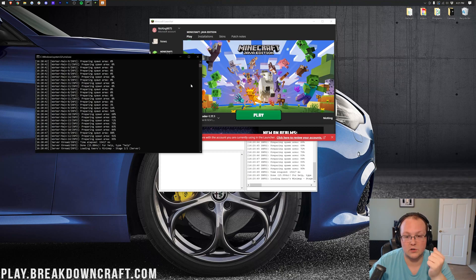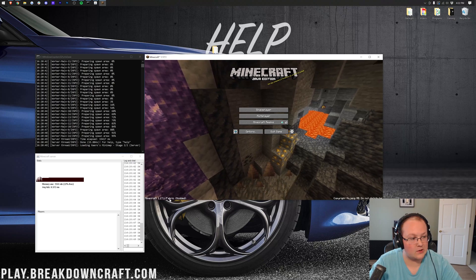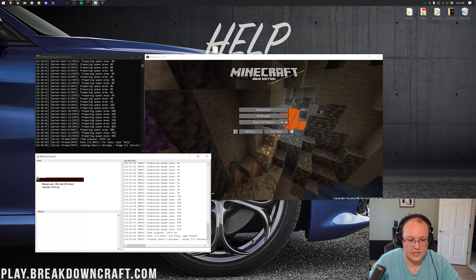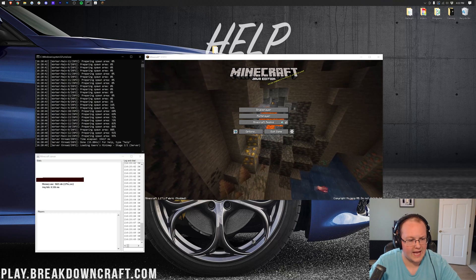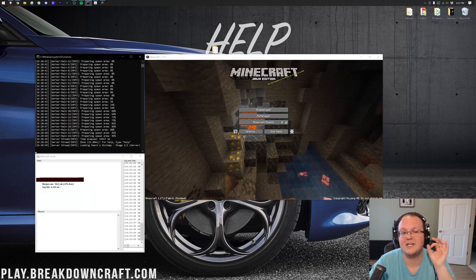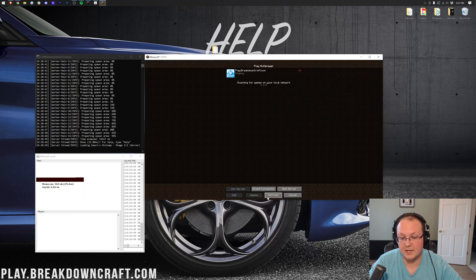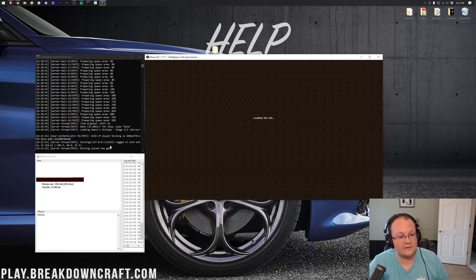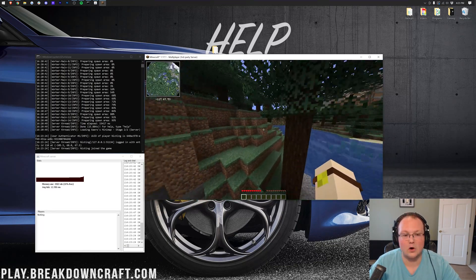Click Play on Fabric. As you can see, the server has started up. In Minecraft 1.17 with Fabric installed, click Multiplayer, then Direct Connection, and type 'localhost.' Hit Enter and you'll join straight into your server. You're the only person who can join via localhost — your friends will join using your public IP address, as outlined in the port forwarding guide.